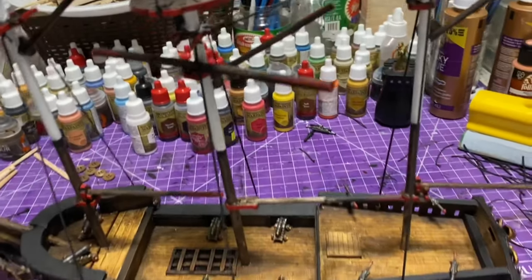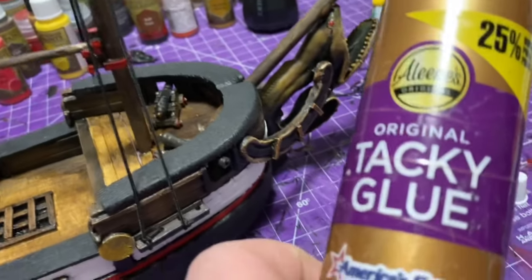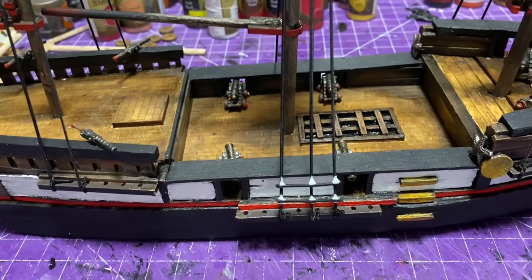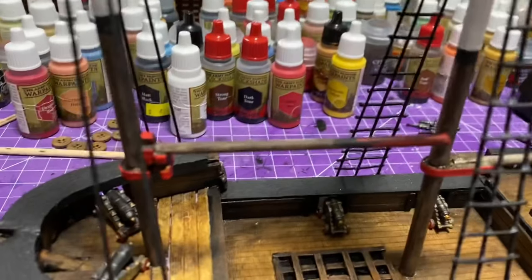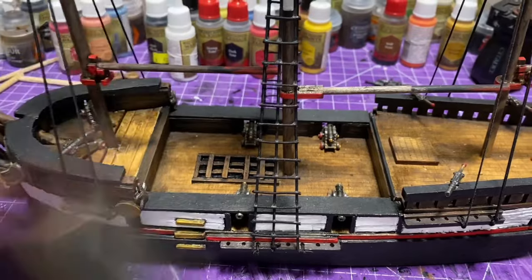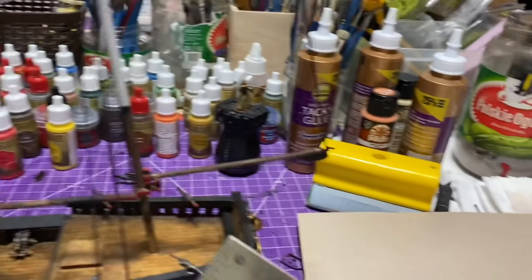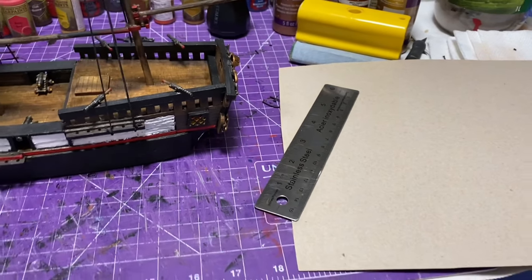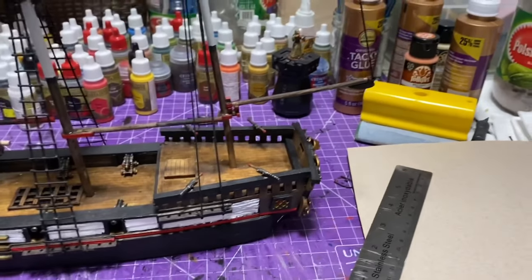Now I'm adding rat lines — those are just pieces of leftover string or rigging that comes with the kits. I glued them on with white glue, which goes clear and you can't even notice it. I'm going to use this technique going forward and probably redo some of my other ships. For measuring the sails, the middle one is a little different because of the fighting top. I measure it out, draw the shapes on card stock to make templates, and trace them onto the material — it's much easier than drawing right onto the fabric.